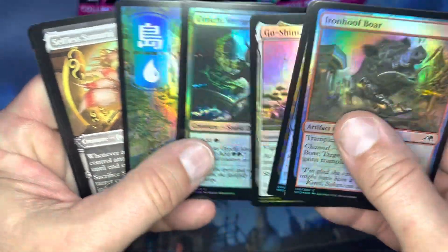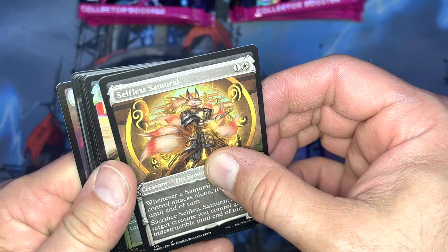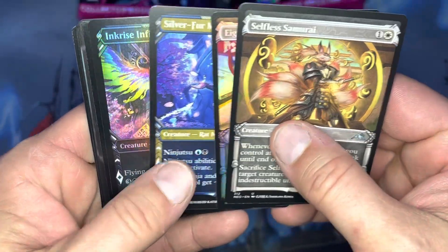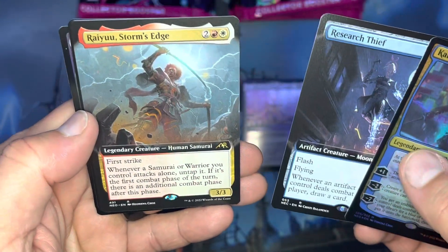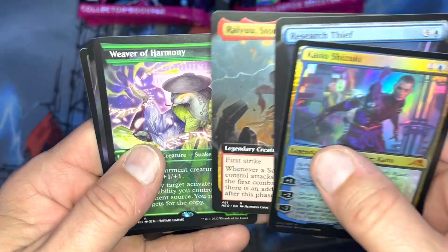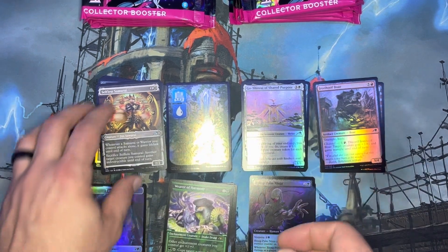Okay, so we're gonna go ahead and separate this stuff out. Stuffless samurai — oh my goodness, what is that? I don't know, we'll see what happens. I don't really know what to do with all these showcase versions. Kaito, Kaito Research Thief, Ryu Storm's Edge, Weaver of Harmony, Biting Palm Ninja, and a treasure token with the samurai on the back. I never know what to do with these stacks.